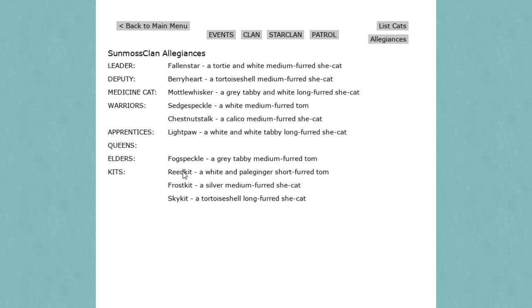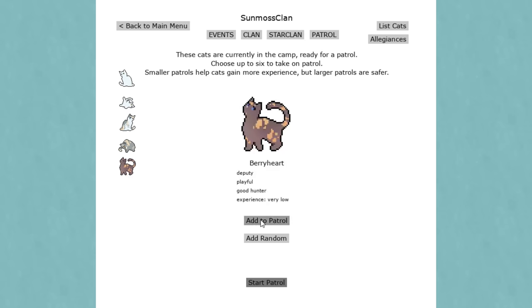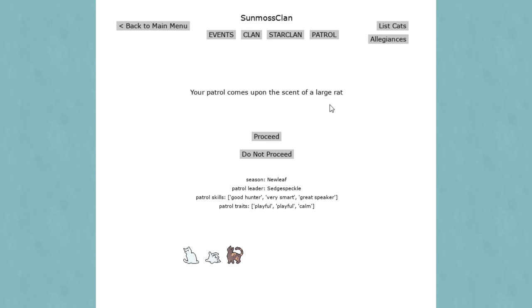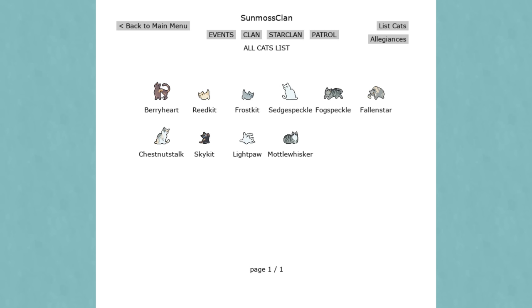We have Reed, Frost, and Sky Kit, and I think we might have too many kits. Let's send Deputy Berry Heart out on patrol with Light Paw and Sedge Speckle. The patrol comes upon the scent of a large rat - we have a good hunter who's very smart and a great speaker, but they're both playful. The patrol's confidence is shaken by missing the rat. I don't know if having an apprentice who's playful and a mentor who's also playful is a good idea.